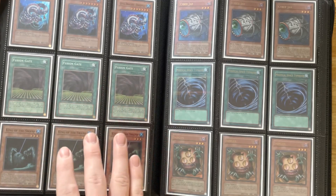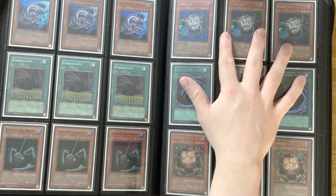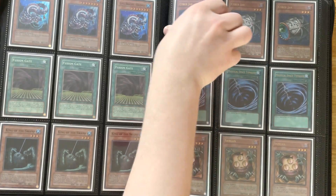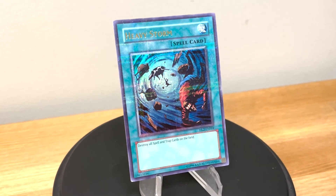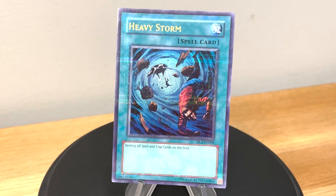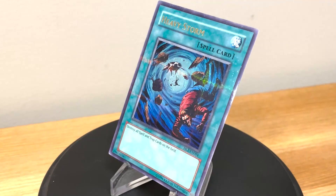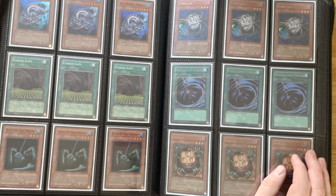So that completes the first wave, and then it gets into the cards you typically might remember - the ultra rare parallel cards where you can see kind of a thicker gloss to it as well as the parallel, I guess like grid-like rarity to it. It's hard to pick up on the camera, but I will definitely have a closer, better image for you guys.